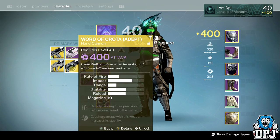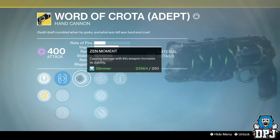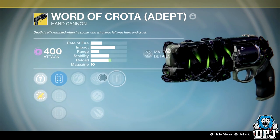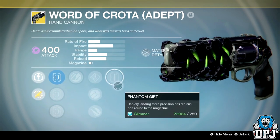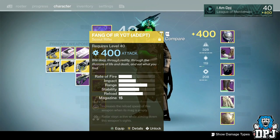I also got the Word of Crota, a hand cannon with Void burn. I watched a couple of PvP players use this and they did quite well with it, so I may try it out myself — I mean I suck at PvP at the best of times, but it looked pretty decent so I may try it out.